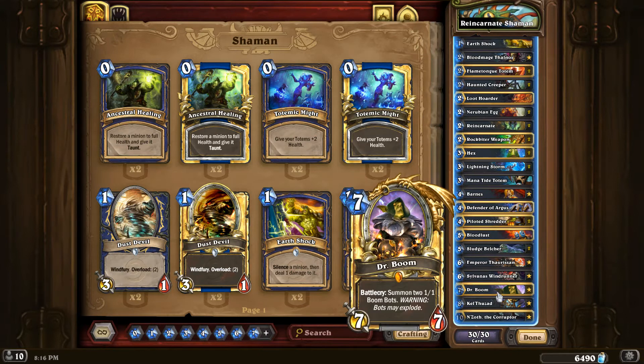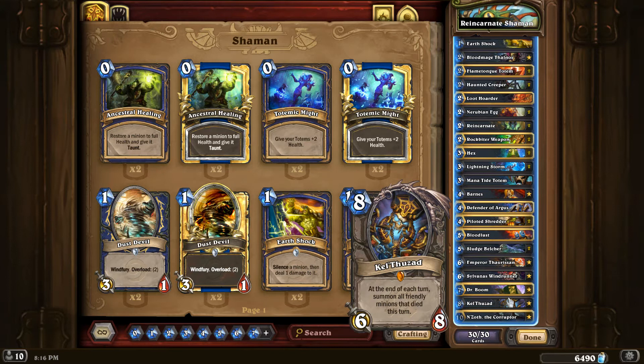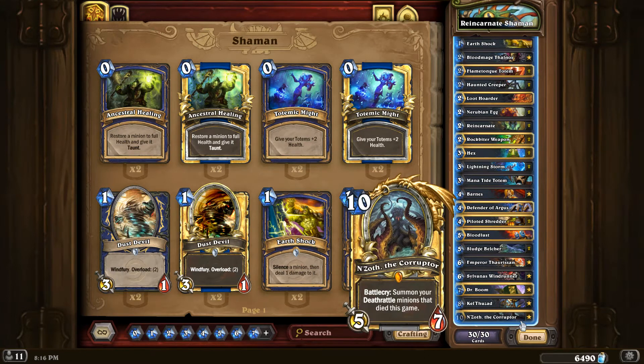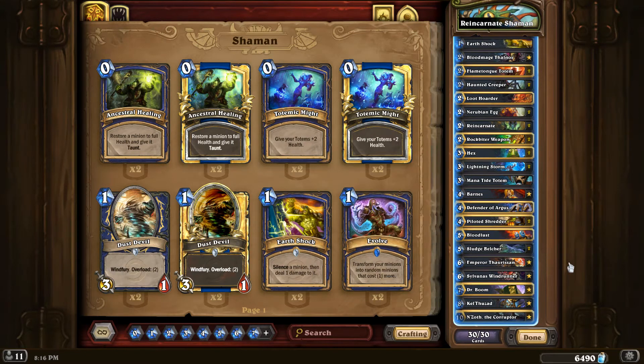Sylvanas is an excellent primary candidate for the Reincarnate combo. The good Dr. Boom, Kel'Thuzad — which reminds me of my ramp druid days, actually inspiring me to make a wild ramp druid deck. And N'Zoth the Corruptor for good stuff. One thing I've noticed: since you're Shaman, you spam a lot of minions and get a lot of totems on board, so N'Zoth can sometimes be a challenge. Card draw can also be an issue. I've faced nothing but Priest tonight — two wins for the deck so far. Let's queue up.